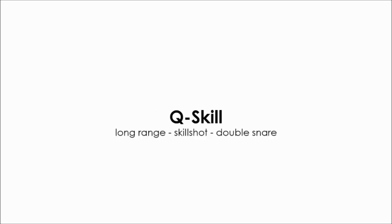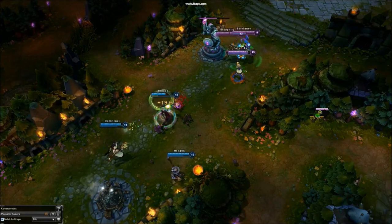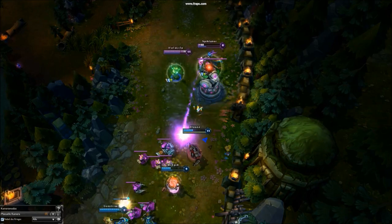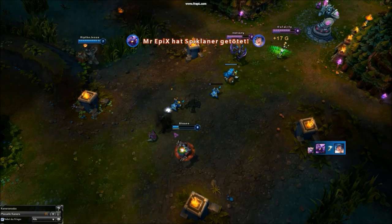One thing to note about Lux is that all her abilities are skill shots, so she isn't the easiest champion out there. Her Q is a double snare, useful for fighting, combo, or to escape. Her W is a shield, able to protect you and your teammates — notice that it shields you when you throw it and when it comes back. Her E is an AoE slow with high damage; when you throw it, press E again to activate it.